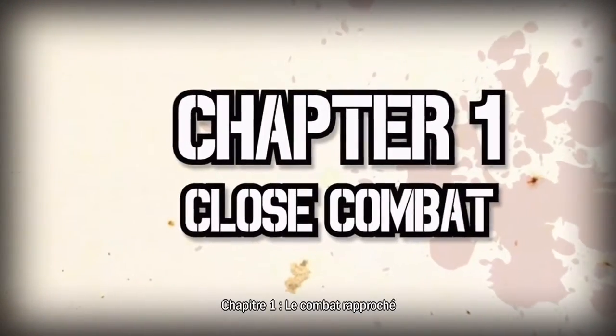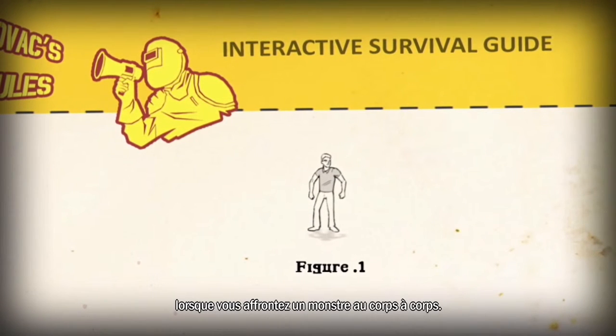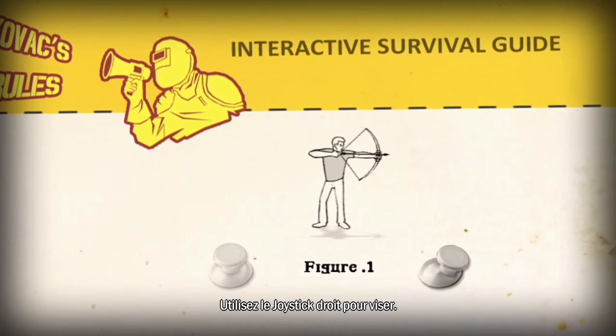Kovacs rules. Chapter one: close combat. Here are some basic rules you have to keep in mind when you have to confront a monster during close combat. Use the right stick to aim.